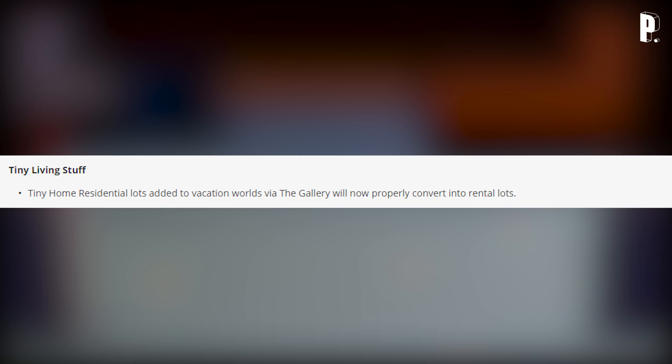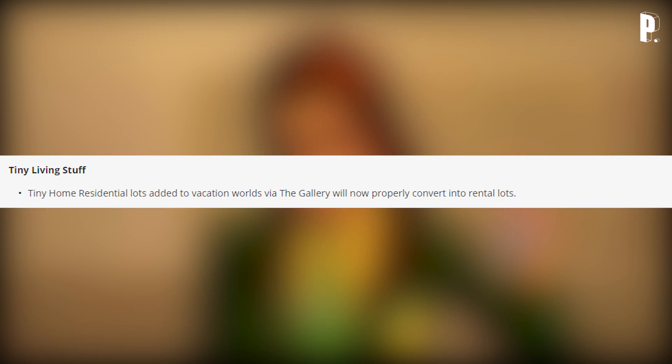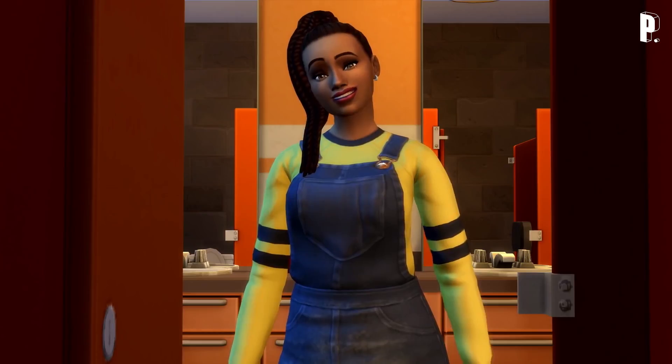Last but definitely not least — Tiny Living Stuff: tiny home residential lots added to vacation worlds via the gallery will now properly convert into rental lots.